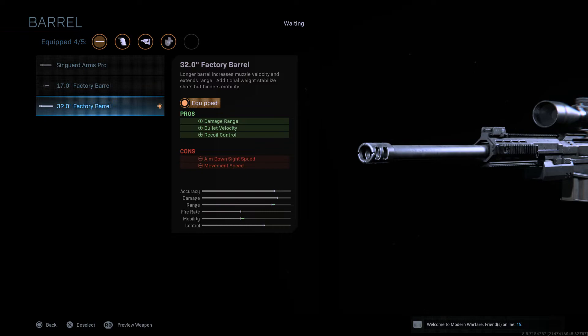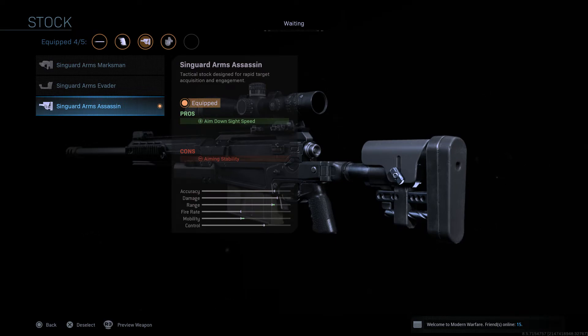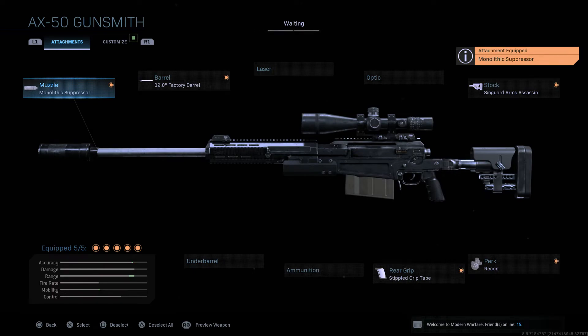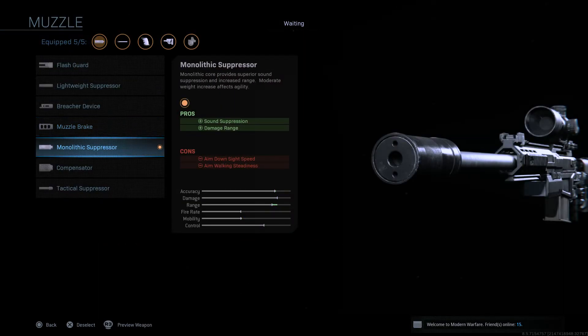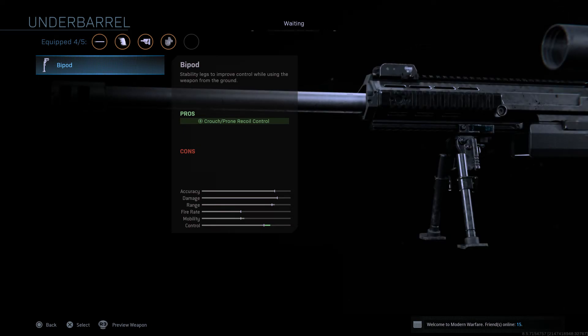We lose a little aim down sight speed and movement, but that's fine. For stock, I chose one that boosts aim down sight speed, which is really good. I'm considering testing the suppressor — it does lower aim down speed, but in GB you don't need to quickscope. In GB and CDL, snipers just hold and card-scope lanes, so damage range is one of the most important things. I'll test this out and comment on this video whether it's better or not. For the underbarrel, there's only the bipod — I usually put it on since it doesn't lose anything, and if you prone there's a little better recoil.